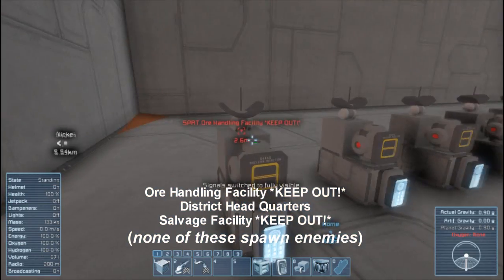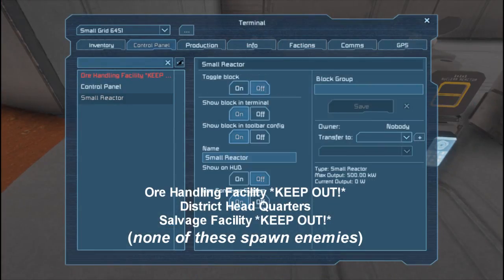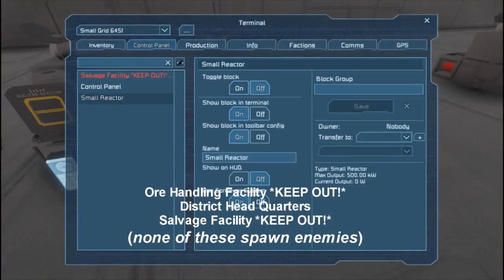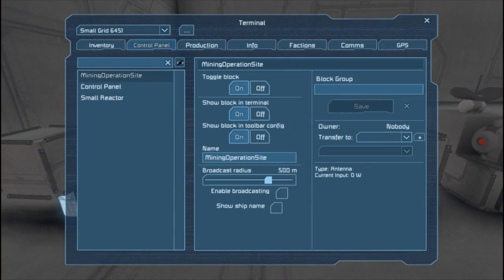I tried using three other antennas: 'Handling Facility,' 'District Headquarters,' and 'Salvage Facility' on all the different planets, and they did not spawn any enemies. I waited quite a long time. So I'm just going to put a block in front of them and move on.